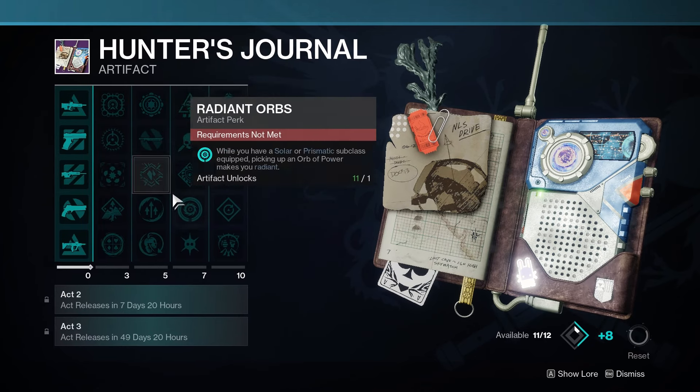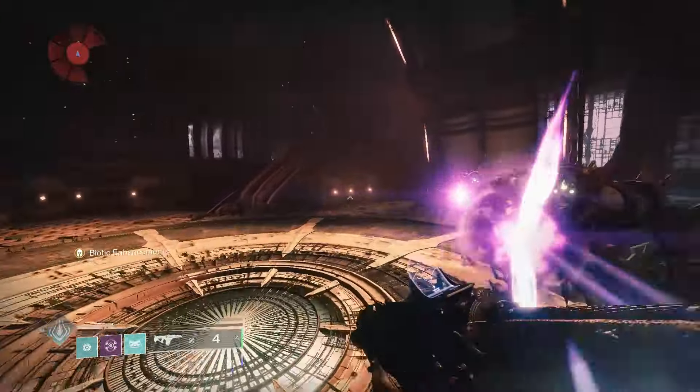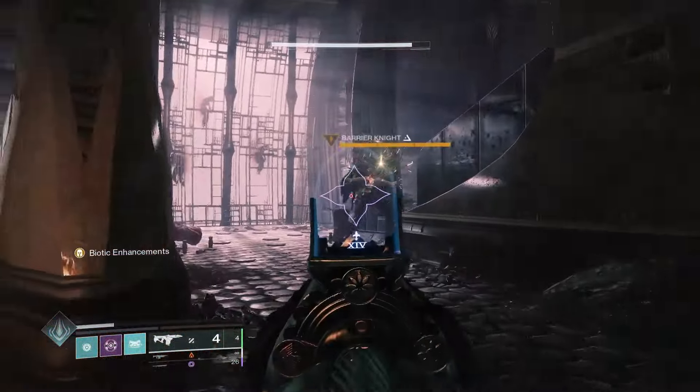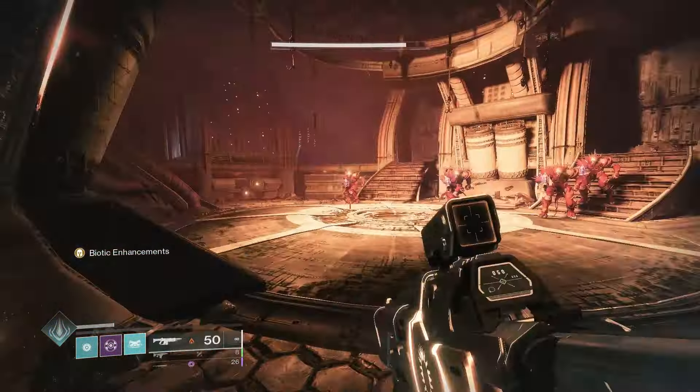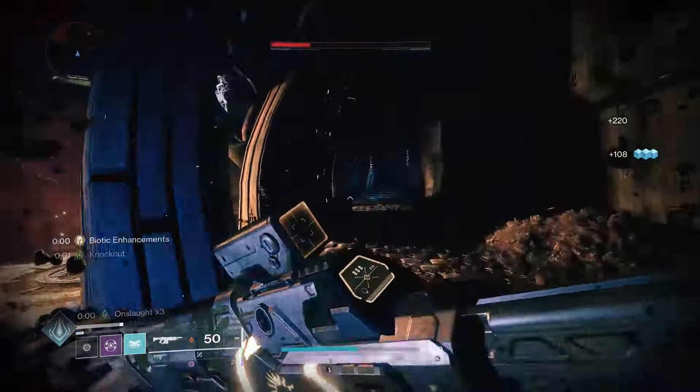So we debuff ourselves — if we shoot him with something that's going to buff you — you'll get the numbers with it. We're just going to run through here. Apologies for taking so long, I just wanted to clarify those few things while we get here because people may get confused on that. The champion area is right here — this is a Barrier — so we're just going to start by killing all the ads.